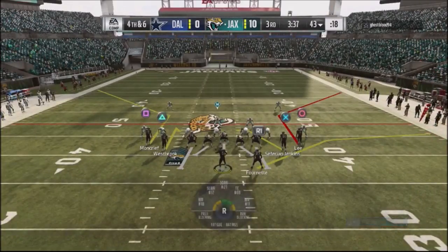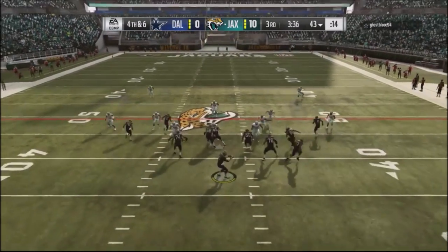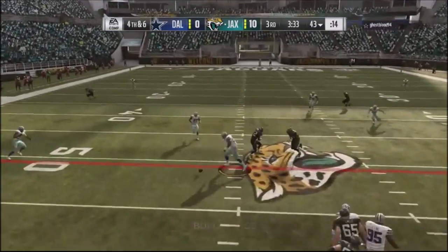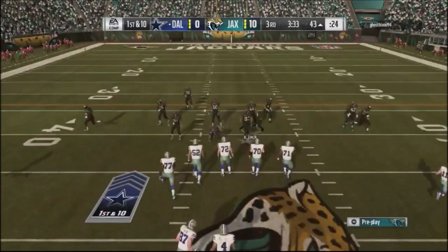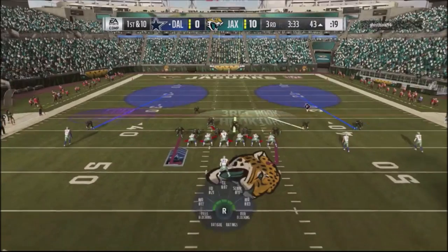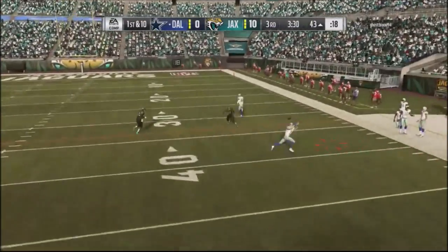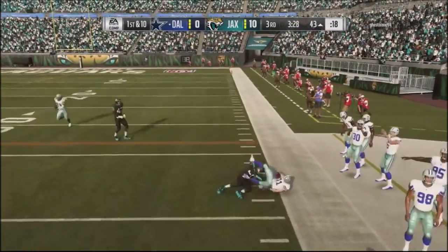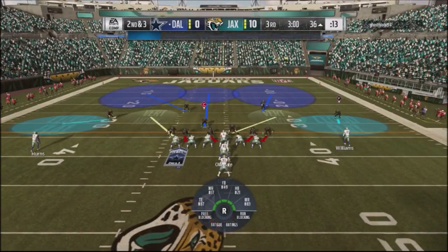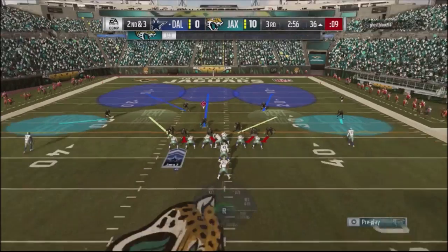On fourth and six I run the wheel play, looking for the underneath guys and the running back, but the running back gets carried by coverage. I drop it underneath and a spy comes out and knocks the ball away. Lesson learned — I need to make different looks against people running a lot of man coverage because it was messing up my reads. I've been concentrating heavily on reading coverages and was not prepared for all the man pressure.